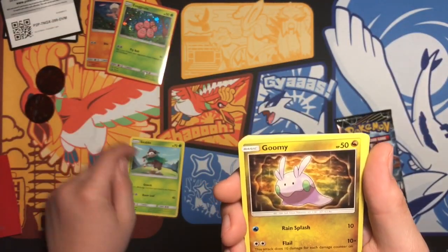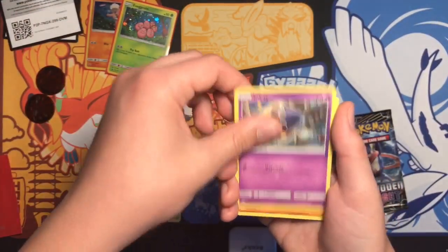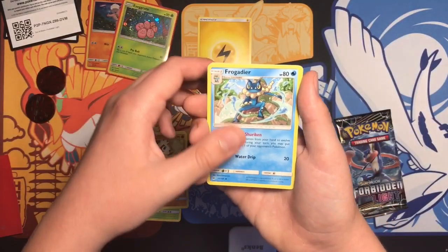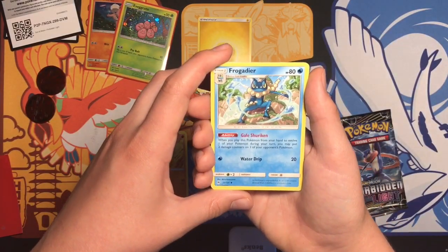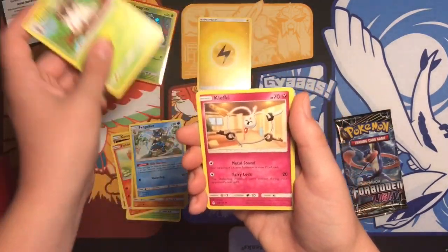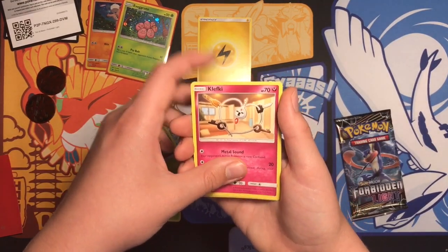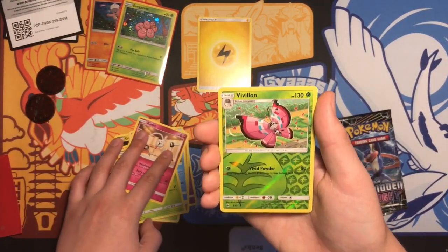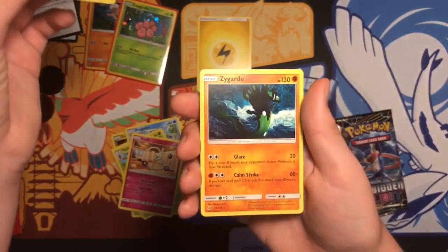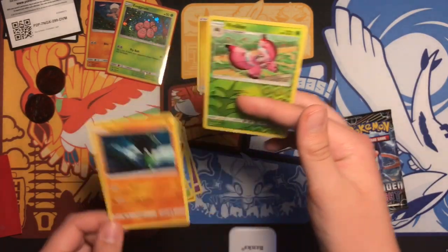I don't really like the art. Gumi, Fennikin, Inkay, Hantram, Lightning Energy, Frogadier — let me show you, that's a pretty good card. Spoopa, Clefky, Vivillon — Reverse Rare. Wow. And a Psyguard — if you have a GX attack, if you have used it.